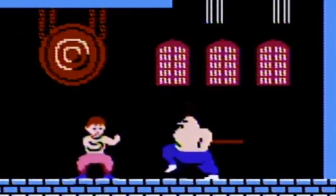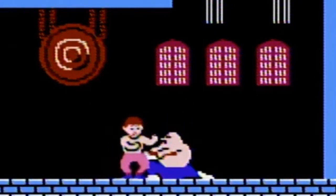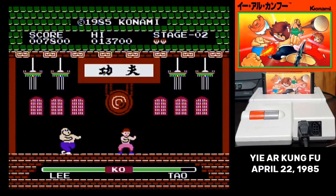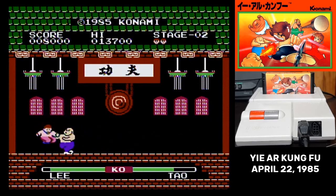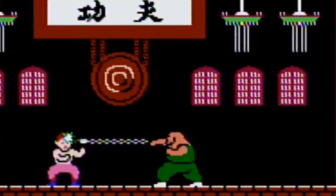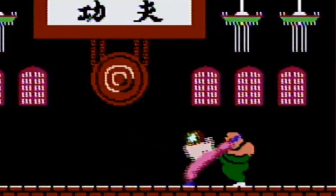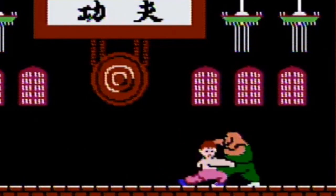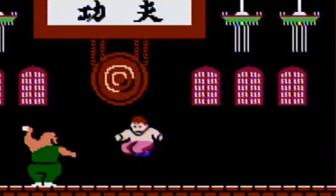Hong is the Bo Staff Master — watch out for his reach. Tao is a fire breather, and yes, a martial artist who can shoot fireballs is a bit unusual. Chen wields the weighted chain and is the toughest opponent. The chain can hit you both coming and going, and it's not uncommon to get hit twice when he throws it out.